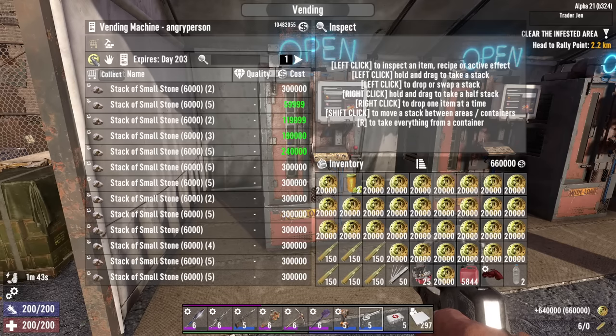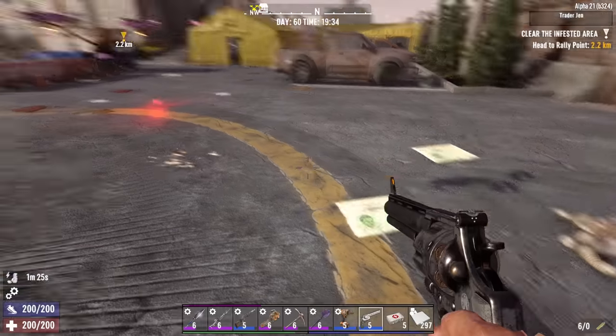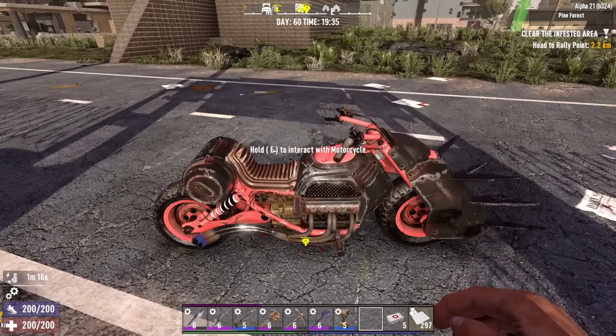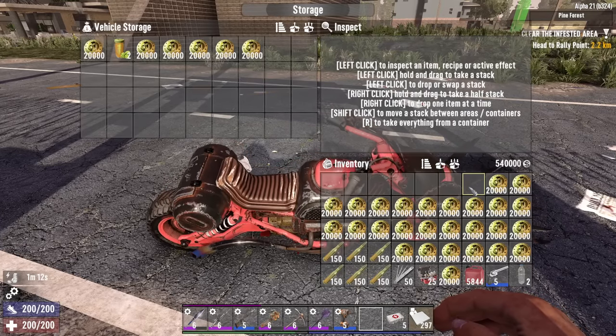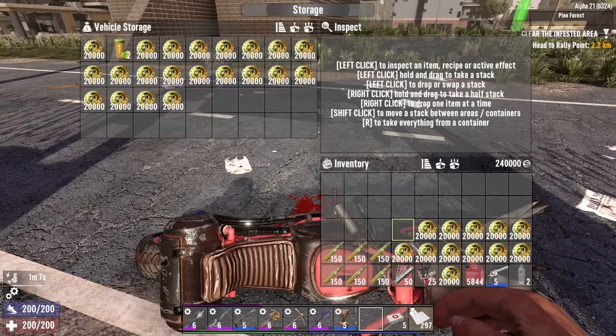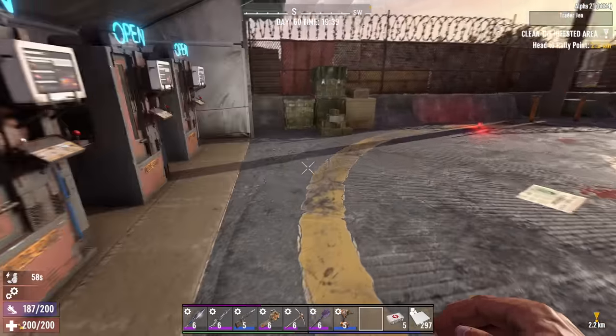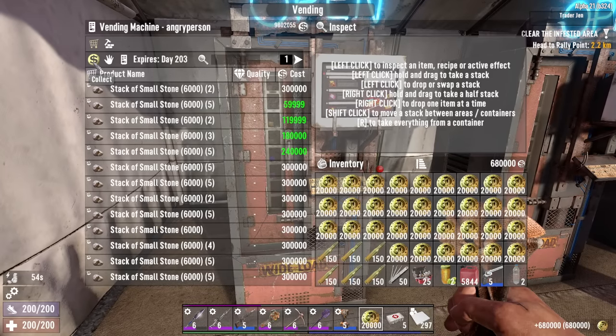Good lord, okay. Is this how much I have on me or how much is coming to me? Wow, that might make things a little bit too easy. Okay so this must be the money that I have coming my way left in the machine, which is over nine million dukes.